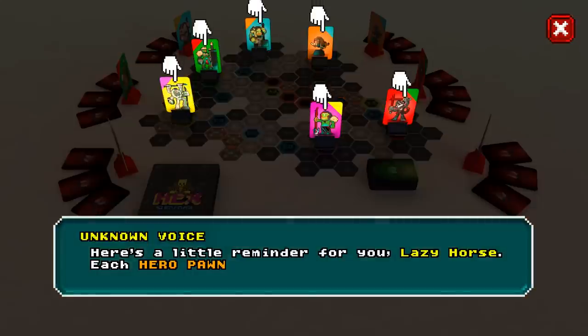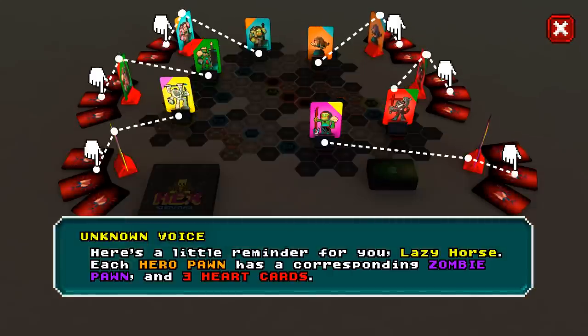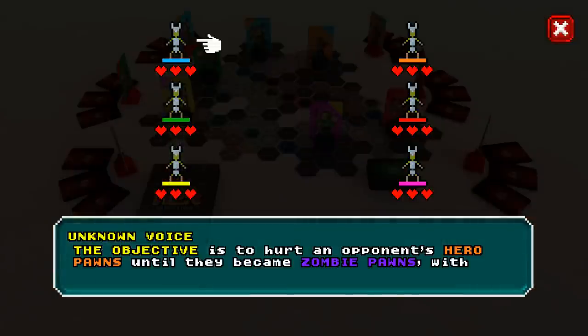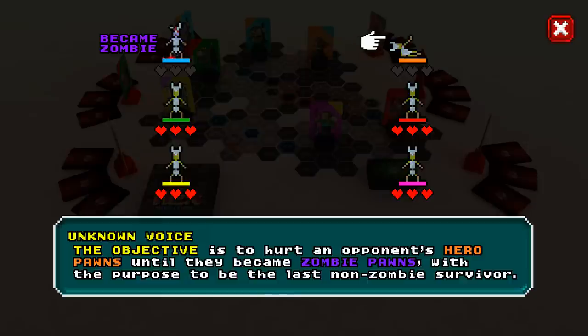Each hero pawn has a corresponding zombie pawn and three heart cards. The objective is to hurt an opponent's hero pawns until they become zombie pawns, with the purpose to be the last non-zombie survivor.